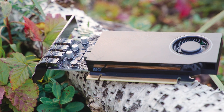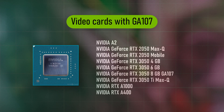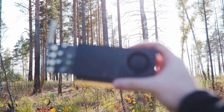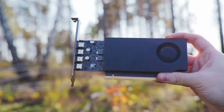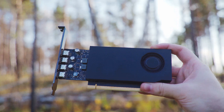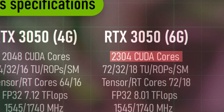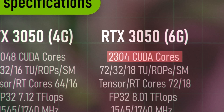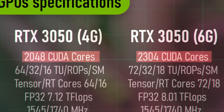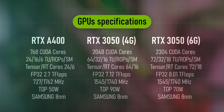The A400 is a heavily stripped down GPU on the GA107 chip, the same chip in the RTX 3050 6GB and 4GB versions. Since the RTX 3050 is considered a cut-down RTX card, that would make the RTX A400 a cut-down of a cut-down. For example, the 6GB RTX 3050 has 2304 CUDA cores, the 4GB version has 2048 CUDA cores, but the A400 only has 768 CUDA cores — more than half the difference.